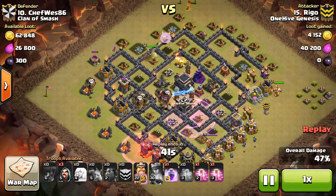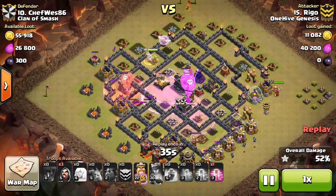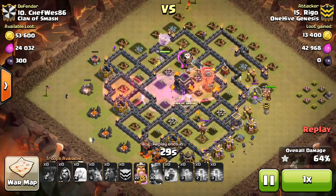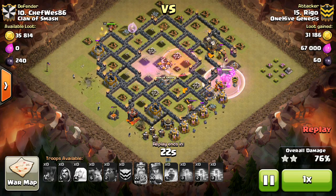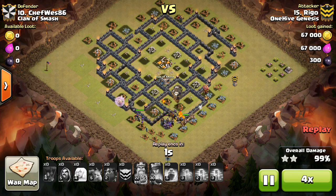The queen goes through the wall and helps out on some of these defenses. You can see this last big group of balloons and that one Lava Hound making their way to the last few defenses. That wizard tower is a bit of a threat because of all that splash damage, but has a second group of balloons cutting across, and under the haste they're able to get the job done. Nice attack by Rigo — still has his king up, just drops him for cleanup, along with some wizards, the queen, a few balloons and pups, getting the 3-star. Nice attack.